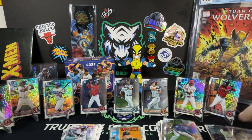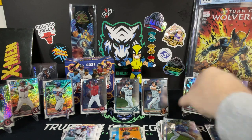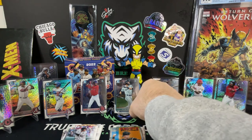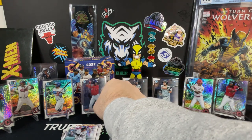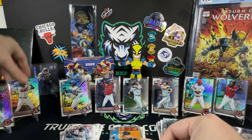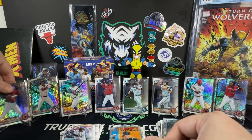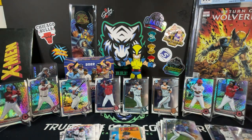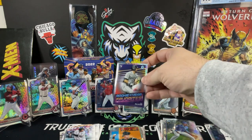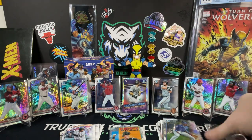What did we end up with? Let's count: one, two, three, four, five, six, seven — because there's two here for Jose — eight. So nine Chrome Bowman firsts out of the Mega Box. I'm pretty happy with that, that's pretty good — pretty decent pull rates there. We got a couple nice cards going up to our buddy Jeff: the Cal Riley and the Victor Labrada going up to Jeff for Seattle.